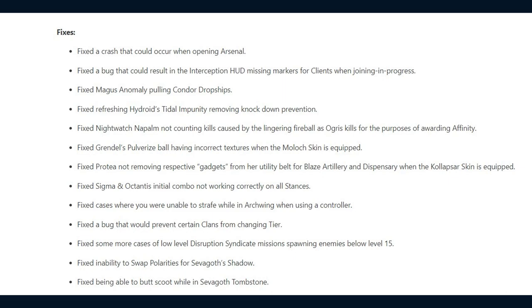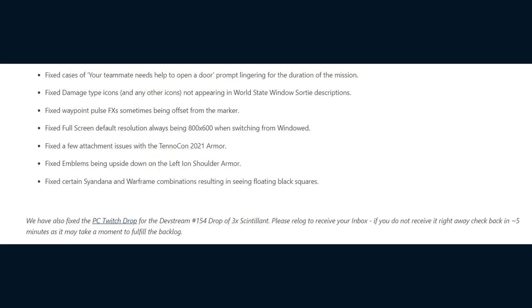They fixed cases where you are unable to strafe while in Arcwing when using a controller, a bug that would prevent certain clans from changing tier, some more cases of low-level Disruption Syndicate Missions spawning enemies below level 15, an inability to swap polarities for Sevagoth's Shadow, being able to butt scoot while in Sevagoth's Tombstone, and cases of a 'your teammate needs help to open a door' prompt lingering for the duration of the mission.